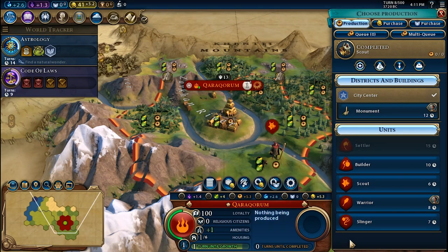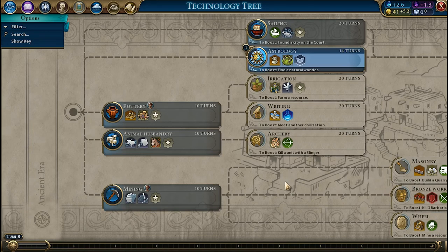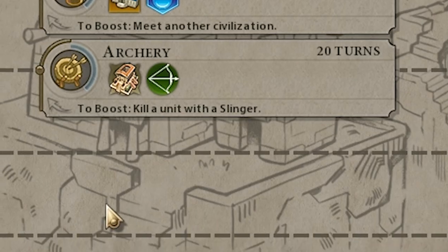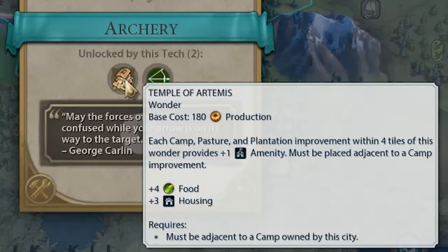Once the Scout unit or Monument is ready, it is a good idea to build a Slinger unit. This is because you can use it to fight barbarians, in particular to boost Archery, and help your Warrior to boost Bronze Working as well. The Slinger is particularly useful if you have an abundance of wood and rainforest tiles around your city, which you can also use to build the Temple of Artemis Wonder — a strong combination with the Oracle, because it is really powerful to grow faster and cap your population, which is the key to building more districts.